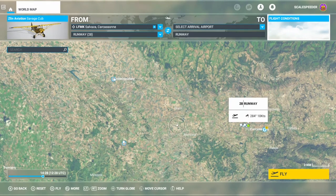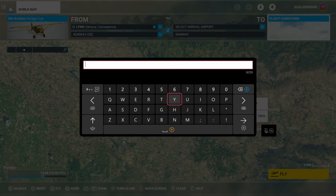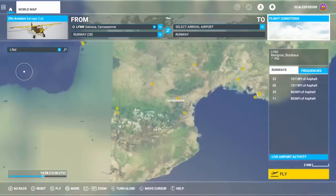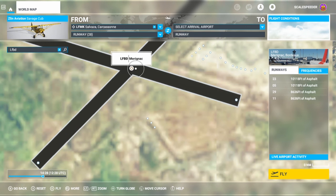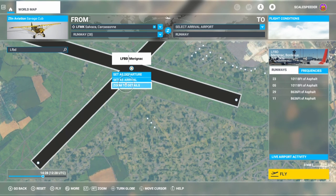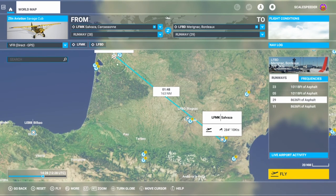The flight plan has five points to it. You always set the first and last to start with. So we set LFMK as departure, then search for the finishing airport LFBD, select it, and set it as arrival. There we go — here's our basic flight plan. When you're at airports, you'll see the option of selecting the airport in general or selecting a particular runway. If you just select the airport, the game will choose which runway to bring you in on depending on the weather and wind direction.